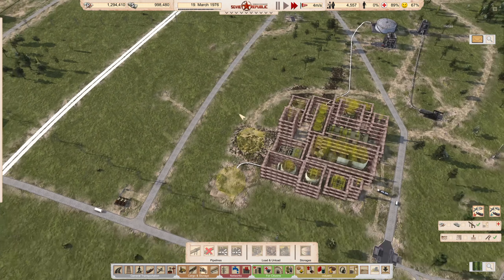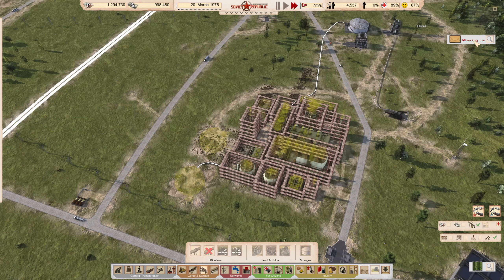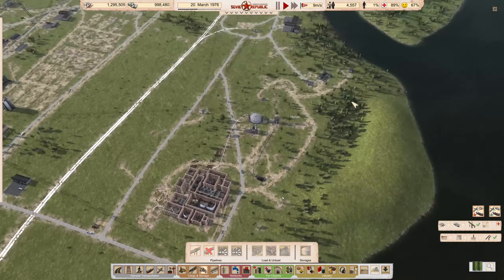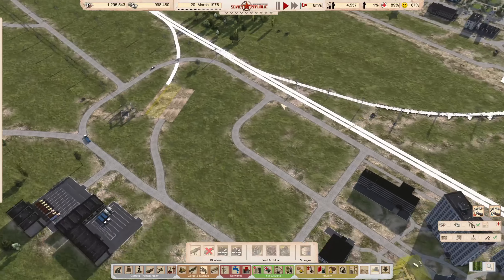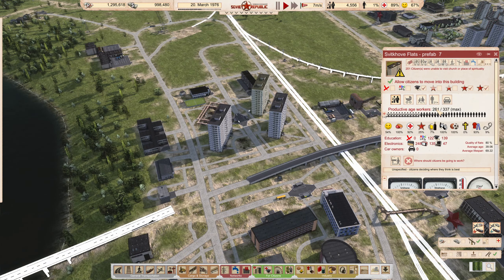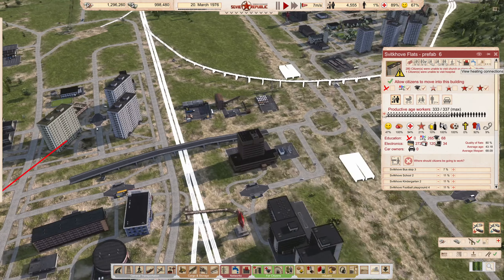Then we'll have a real loading platform out here somewhere. Let's slow things down a bit. Over here — survived quite nicely through the winter. We're now up to 261 residents here, 44% happiness, up to 47. So that's on its way up again.